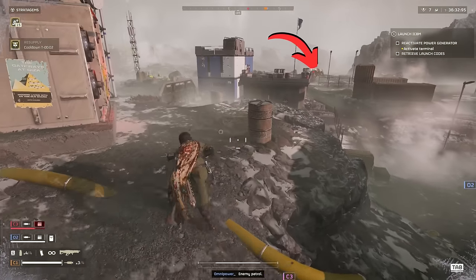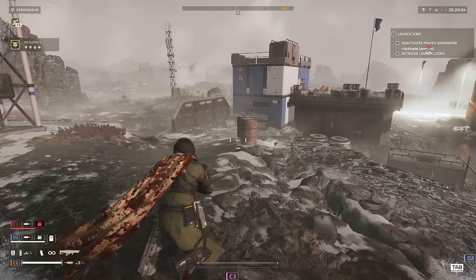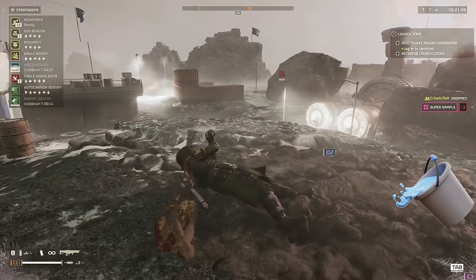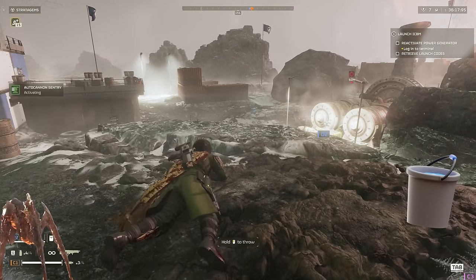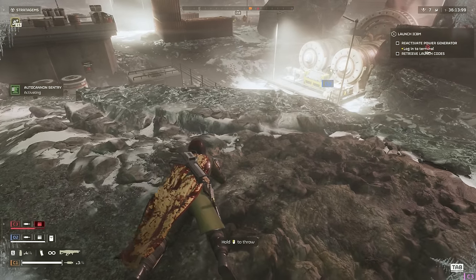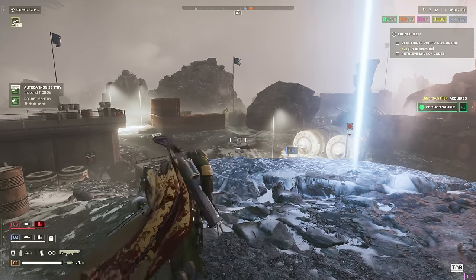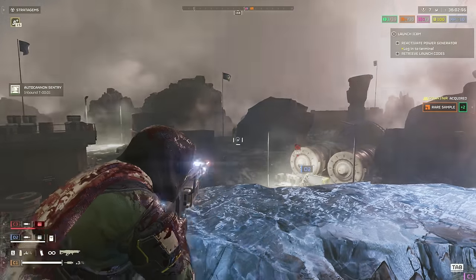Patrols will spawn in whenever the map heat hits a certain threshold. The heat works as a tick that goes up every second. Every tick goes into, let's say, a bucket — just to visualize it. When the bucket is filled, a new patrol will spawn. The bucket will be emptied by the spawn of that patrol, and then the entire process goes on again. When the patrol spawns, it will move across the location you were at when it spawned. If you manage to move from that location and avoid combat with it, it will keep moving through the map and eventually despawn.